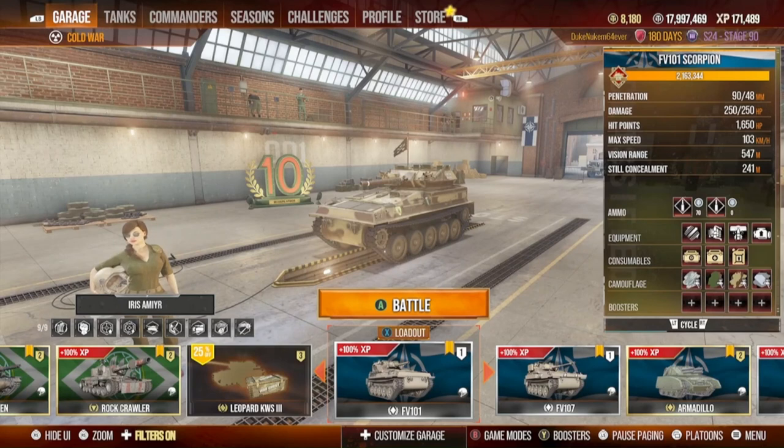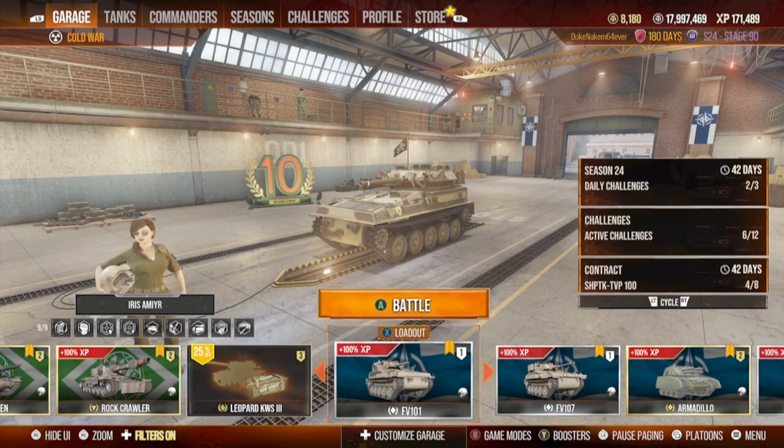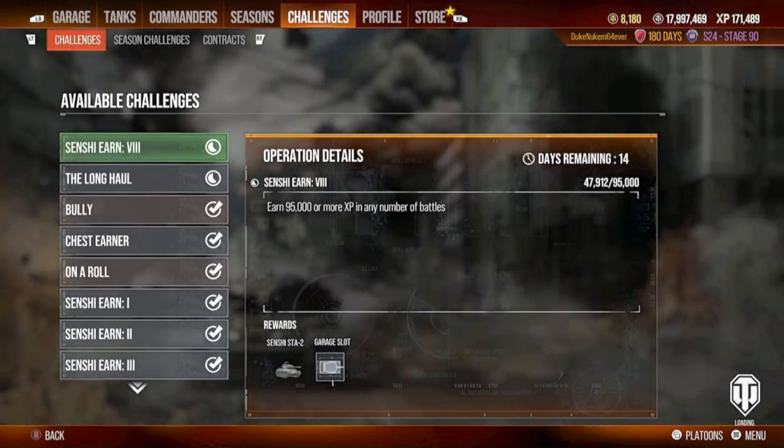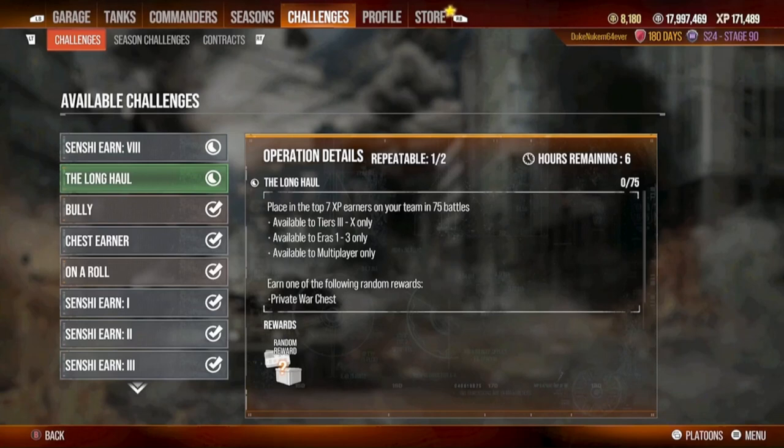Long hauls are your friend because they give you free stuff. You saw how I scored with that T92 Falcon, and you saw how I scored today with 400 gold and a day of premium — which was fantastic. Tuesday starts a new week and new long hauls. You can do two a week, use the Brownie plan, do 25 qualifying matches. You check on the challenges tab under Long Haul — it says 'repeatable, one out of two.' I only did one this week; I was doing other things. I got my 400 gold plus a day of premium — that's like four regular 150 gold long hauls when you count the value of the premium day, which was 250 gold.